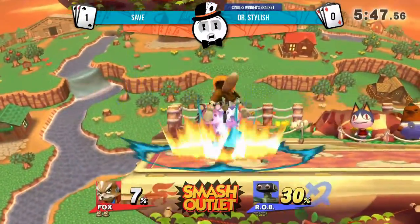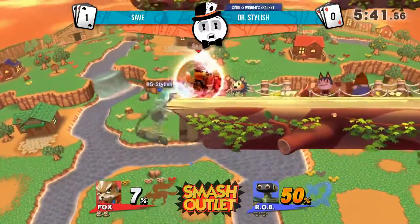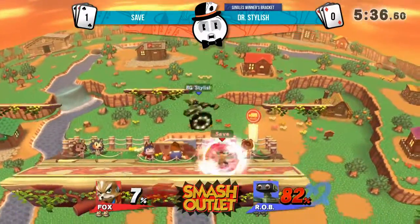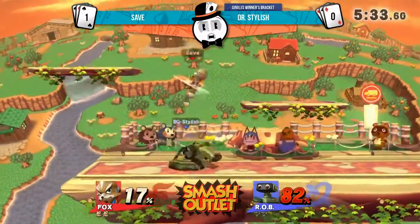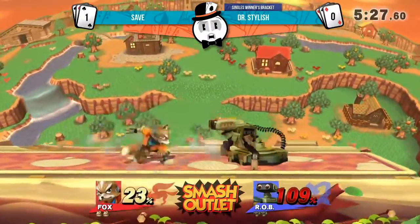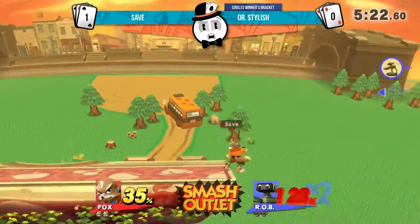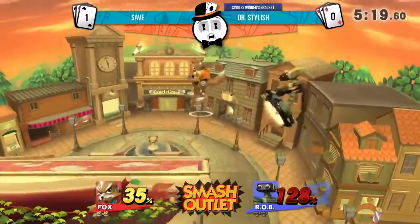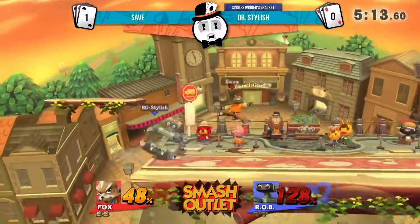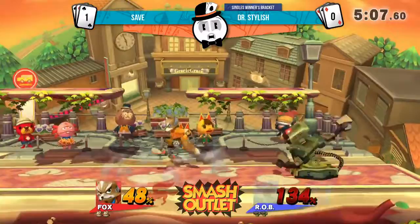Something I always try to tell him is that he needs to practice using the gyro for a Z-drop and chain — trying to get a little bit of control in the neutral with some sort of item. Typically he tends to just use it as a projectile, which works, but if Rob's going to use a projectile it might as well be his laser. Otherwise not only is the gyro lagging, but if he plays it right that could be a tool for him instead.